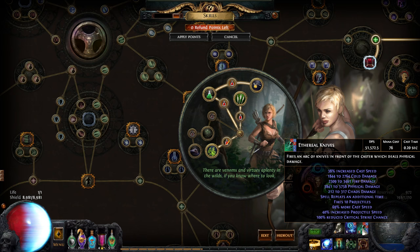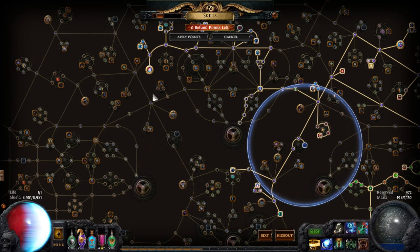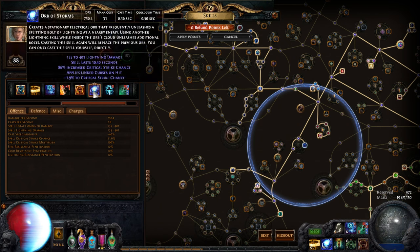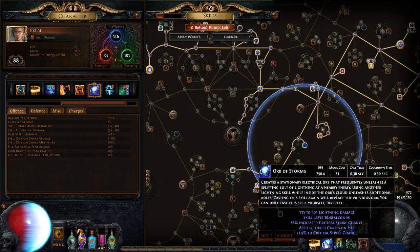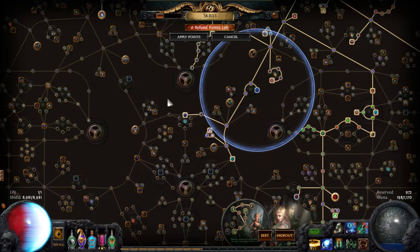The DPS is decent. Once I get going, I have Elemental Focus right here, which increases the amount of elemental damage I'm dealing when I crit. And I crit with Orb of Storms - that procs my crit, I have a very high crit rate on that. I use Orb of Storms in this build to apply a curse, which is Warlord's Mark, which adds to the sustain of the build. The crit rate is 21% and it hits multiple times, so it's likely to proc.